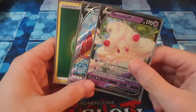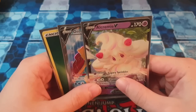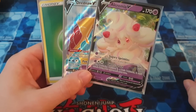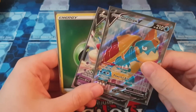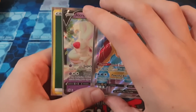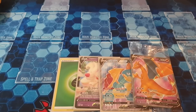Luckily we've got some more Champion's Path coming soon — very soon. I think we've got the pin collections for the 4th and 5th gyms coming out next week, around October 2nd. That'll be an extra 8 packs. I'm sorry, this was just a lackluster Elite Trainer box. At least you know I pull bad — if you buy one, you're probably likely gonna pull better than me. I'll catch you guys next time. Have a great day. Peace.